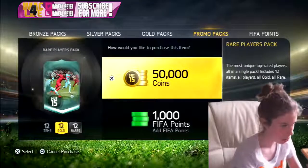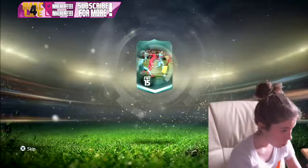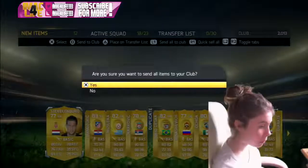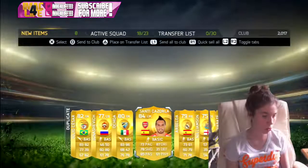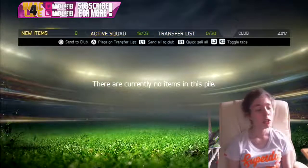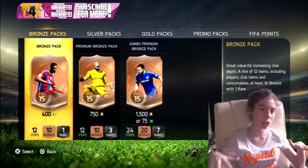Thousand player points — you never know what we're gonna get. Sacco... don't tell me. We got Cazorla as our best player. Sometimes I wonder why I open these 50k packs and then just cry to sleep. Why even have 50k packs that are that bad? I swear all of my accounts are cursed — I can't get any good players.